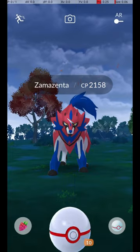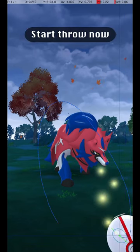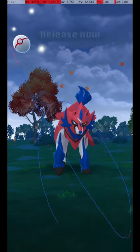Then, wait until the Pokémon attacks. Once it starts its attack animation, you can throw the ball. Start the throw during this part of its attack animation, and release the throw here.